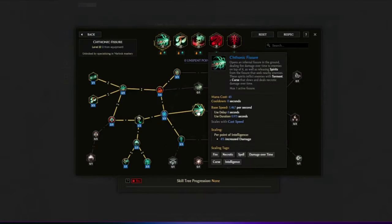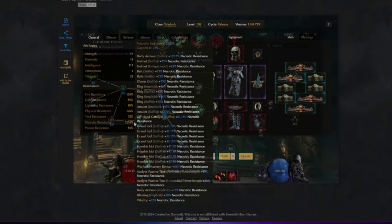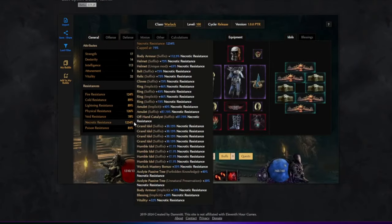Even with that, I do believe it will still be really good. In the Chthonic Fissure skill tree we have some really nice passives like Twisted Wave, where we deal up to 3% more damage to Torment per 2% uncapped necrotic resist. With a bit of min-maxing we can get around 1,200 necrotic resist, which translates to around 1.8k multiplicative damage to the Torment curse — which is just insane when you think about it.